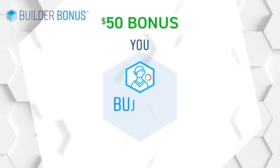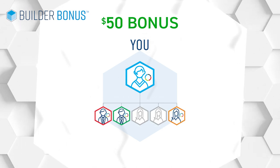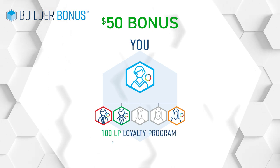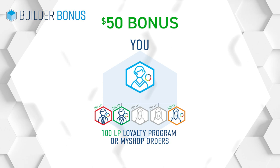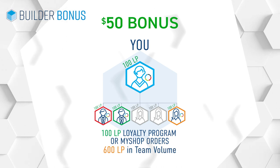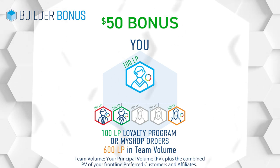You can earn the $50 Builder Bonus every single month if you qualify at the rank of Builder or Builder Elite. To earn it, personally enroll at least three people on your front line, and those three people need to receive 100 LP in Loyalty Program or My Shop orders. Plus, you need to have at least 100 LP in Loyalty Program or My Shop orders and have 600 LP in Team Volume. Team Volume includes your volume plus your front line volume.